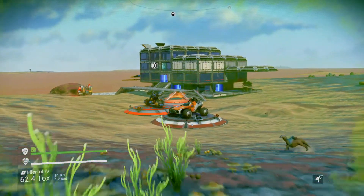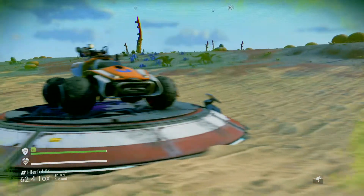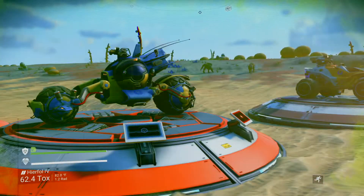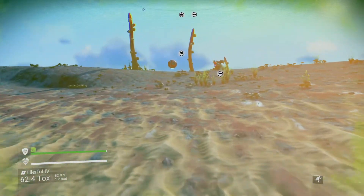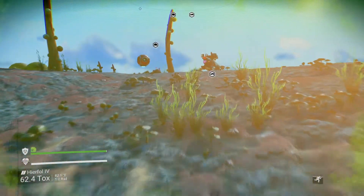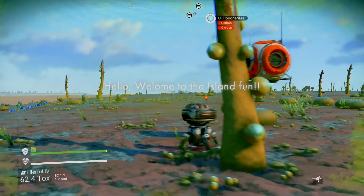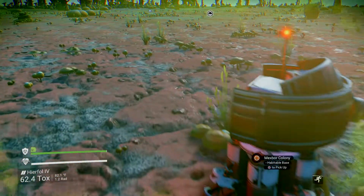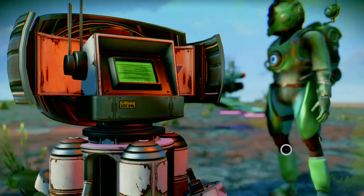Here are some of the exocrafts — pretty cool. You can jump in and drive around. I left one up here the last time I played. This is kind of where I first landed on the planet and set up.